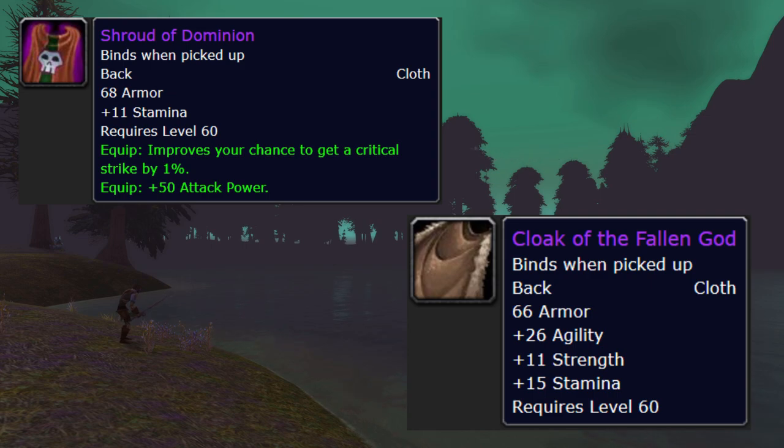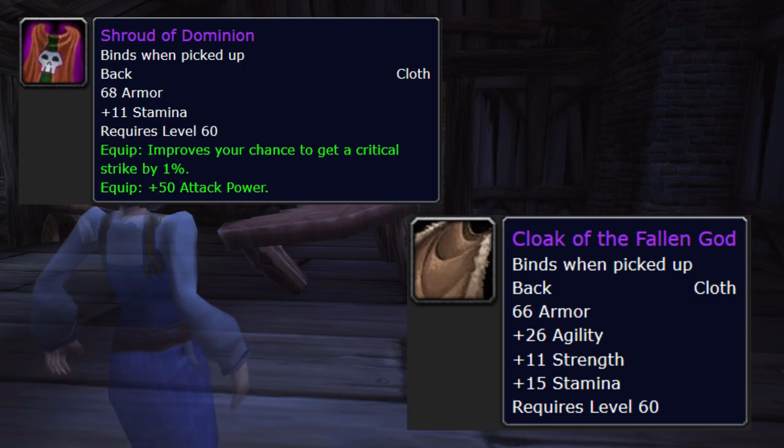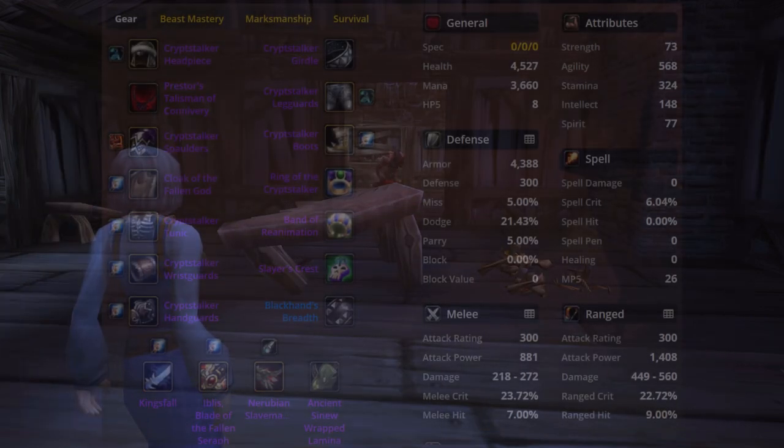Swapping to LR, Fallen God gains a little. On Horde side with no Kings it switches — you get 1014.9 for Fallen God and 1016.2 for Dominion. That's still a really small difference, but at that point I can see it. If I was on Alliance I'd stay with Fallen God; on Horde I'll try to get Dominion but it's not a top priority.